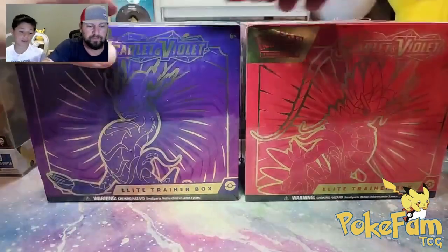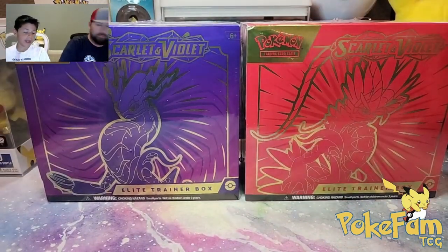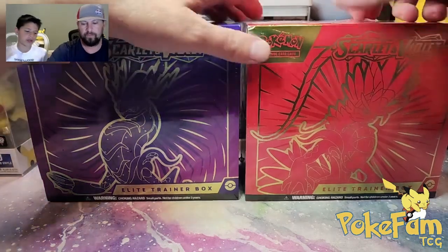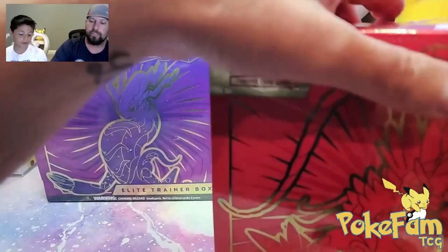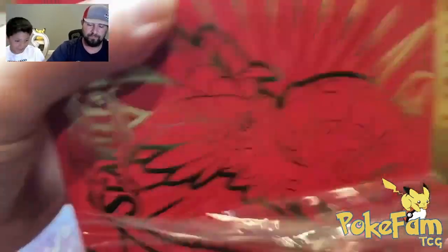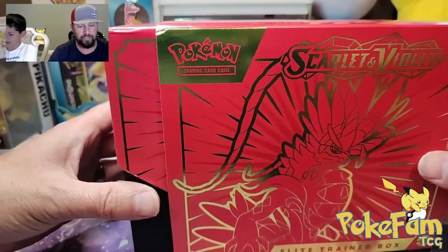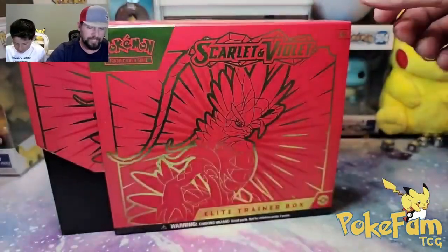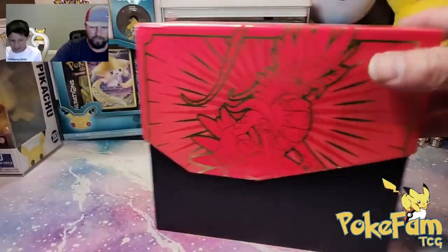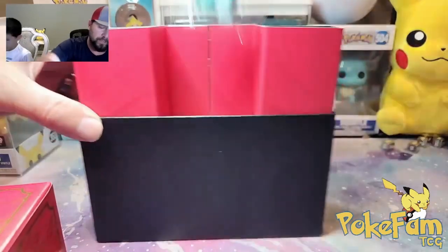People have been saying the Koraidon box has better pulls. If you don't know which one the Koraidon is, it's this one. The Miraidon is the other one. So you're pulling purple — Miraidon — and I'm doing the red one, which is Koraidon. We've got the player's guide — that'll go in our binder.